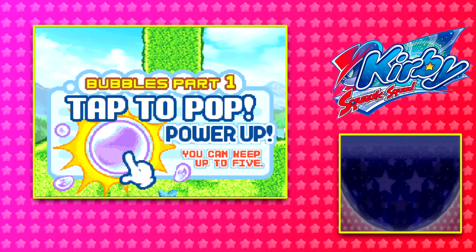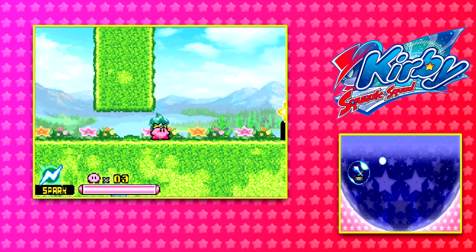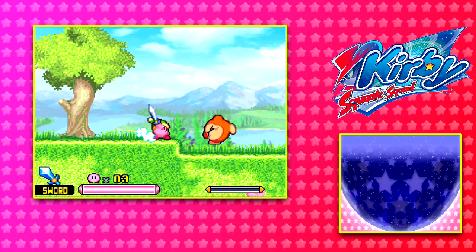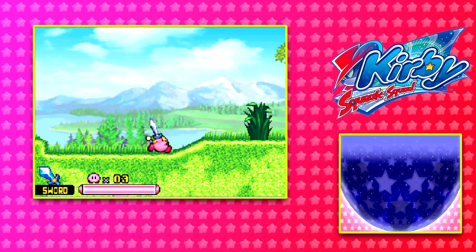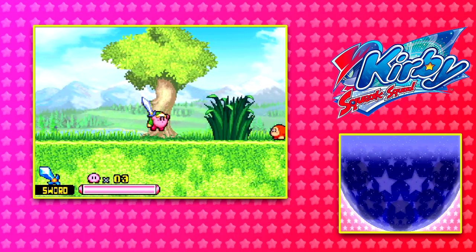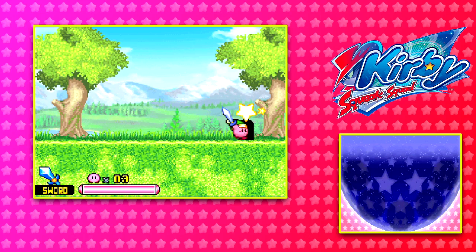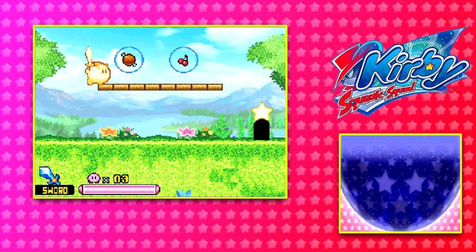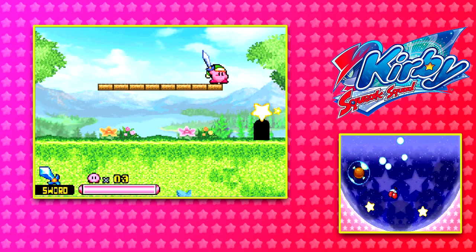Bottle Part 1 — tap the pop, power up. You can keep up to five. Sword Kirby! Take that. One thing I don't really like about the sword ability in this game is the combos don't always finish themselves. Bubble Part 2 — mix bubbles. Boring tutorials. Let's see.